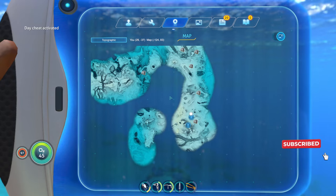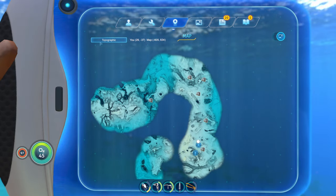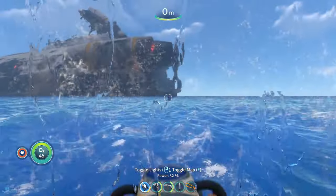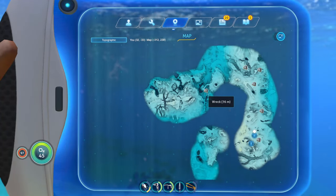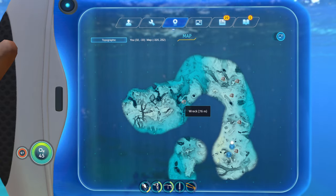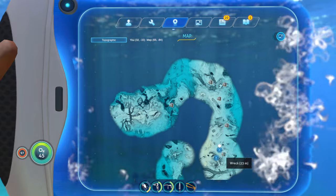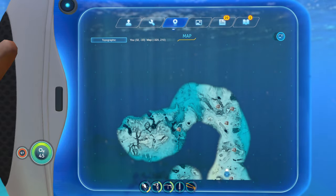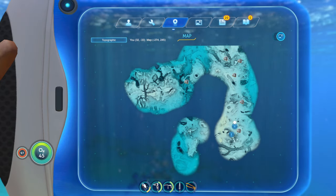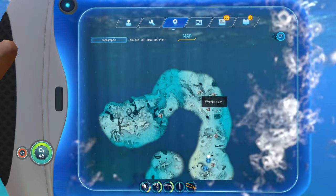Since I've been exploring the grassy plateau area, the map has picked up a whole lot of terrain. You have to stay near the actual floor of the biome for the map to pick it up — you can't just go along the surface. As you pass landmarks like wrecks, the map automatically marks them and shows their depth.